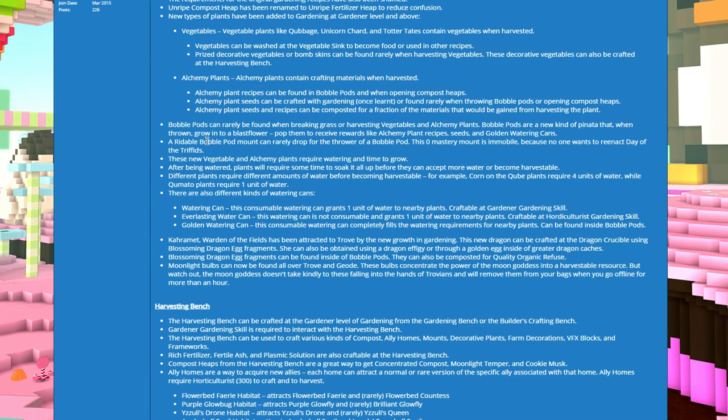A writable pop part is rarely dropped from throwing those bubbles — this is a zero mastery mount, which is immobile because no one wants to reenact a certain day. So it's just a mount that can't move.